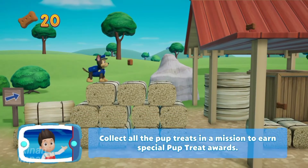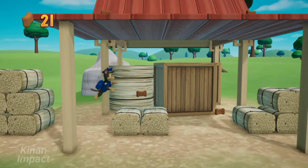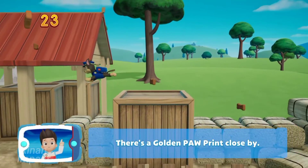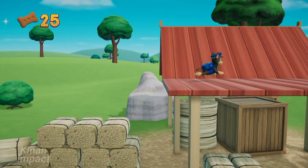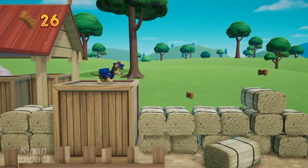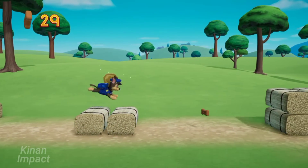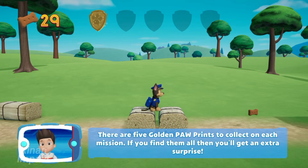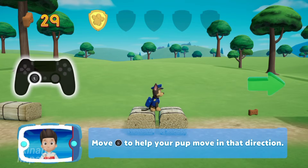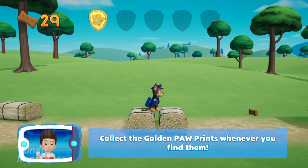Collect all the pup treats in a mission to earn special pup treat awards! There's a golden paw print close by! You collected a golden paw print! Nice job! There are five golden paw prints to collect on each mission. If you find them all, you'll get an extra surprise! Move the left stick to help your pup move and collect the golden paw prints whenever you find them.